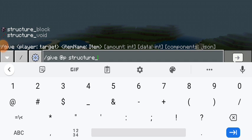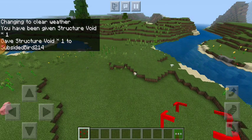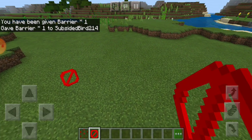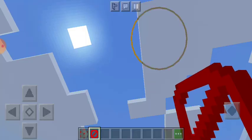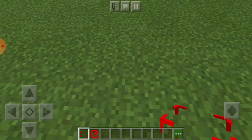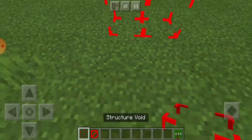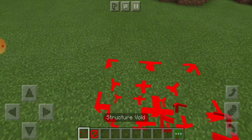We have a structure block and the structure void. We're going to use the structure void, which works a lot like the barrier block that magically appeared on our hotbar. The barrier block is a block that cannot be broken, and when you hold something else you can see it but you can't pass through it — pressing the forward button you can't go anywhere. But with the structure void, you can pass right through it, almost like it's air but it's able to hold blocks.